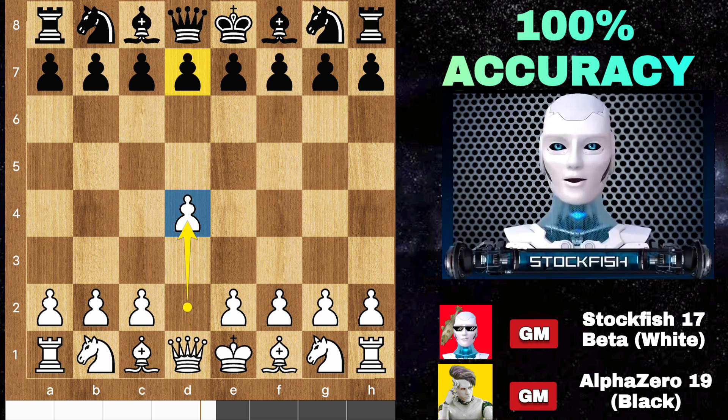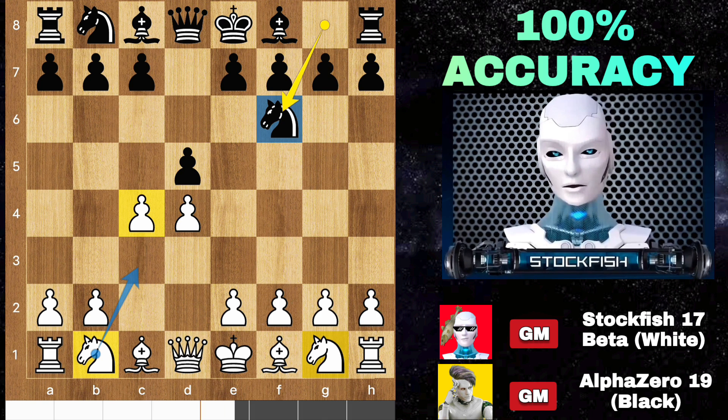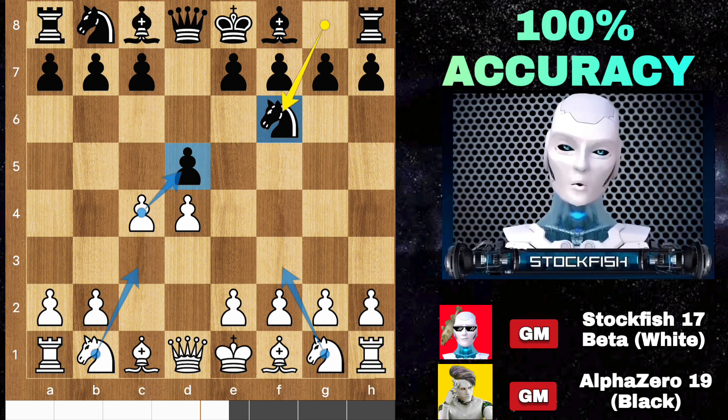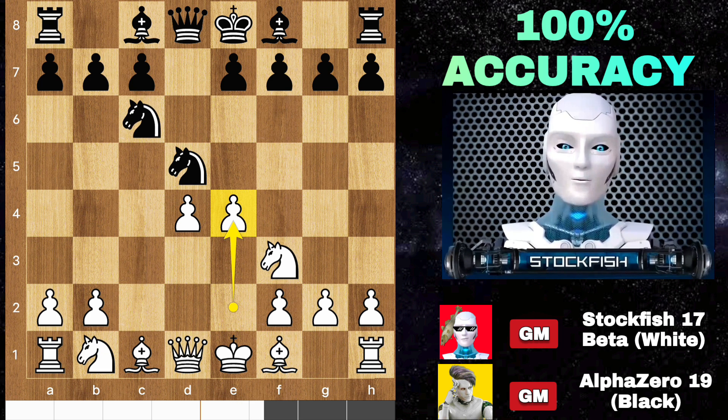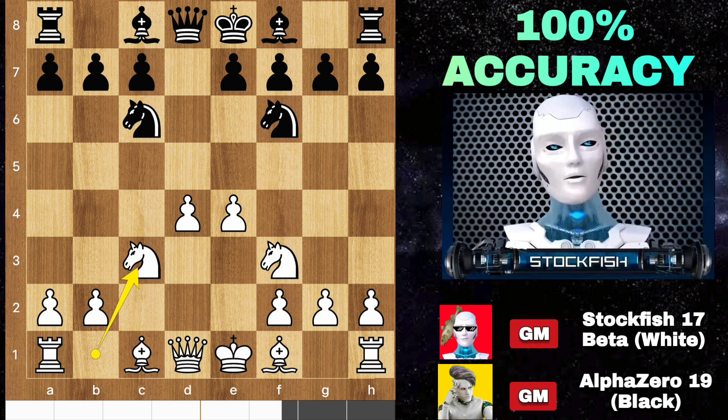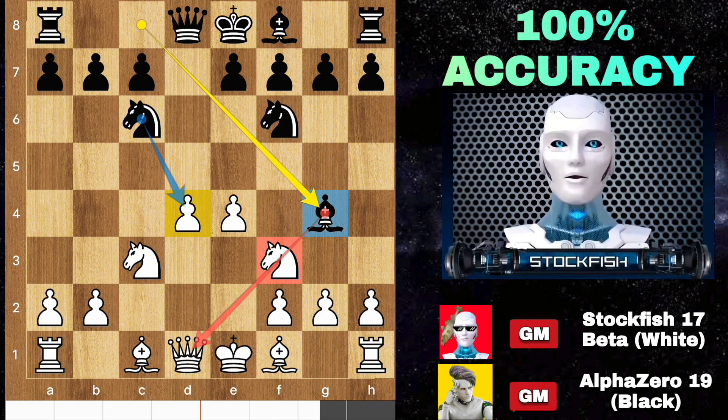I initiated the game with E4, where D5 stands as the most common move. Let's explore a Queen's Gambit trap following the Marshall defense. White can choose a variety of moves but we will capture the pawn in the center — takes, knight F3, knight C6, E4 to target it, so knight F6 to counter the pawn, knight here, bishop G4 to pin the knight and attack the D pawn.